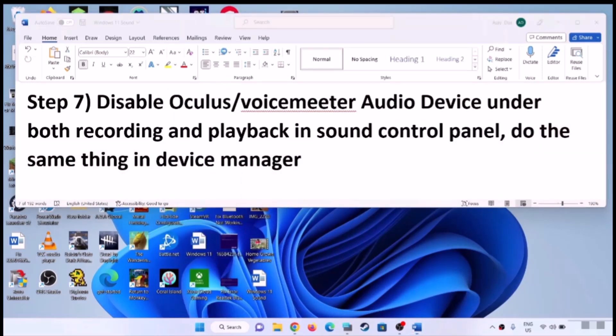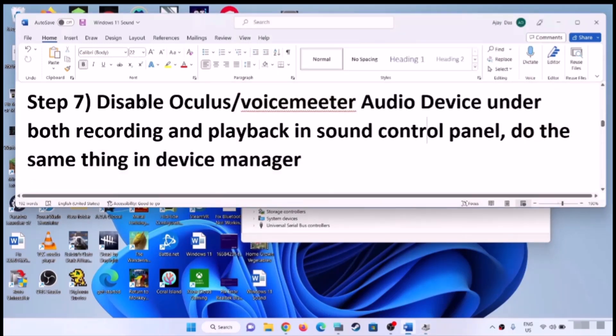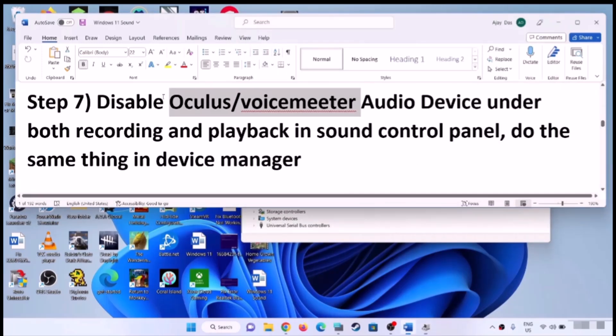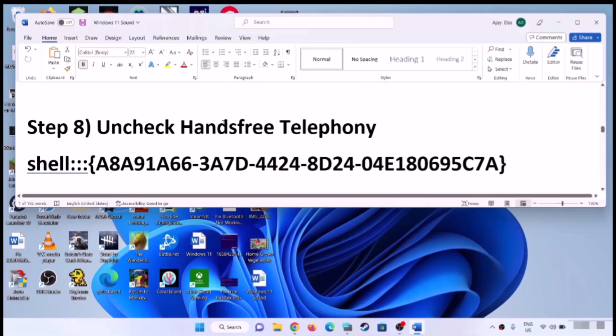Do the same thing in Device Manager. Right-click on the Start menu and click on Device Manager. Expand Sound, Video and Game Controllers. If you find any audio device you are not using — such as Oculus or VoiceMeter — right-click and click Disable Device. Make sure the speaker or headphone you are using is enabled, and the devices you are not using are disabled. Then check the sound.